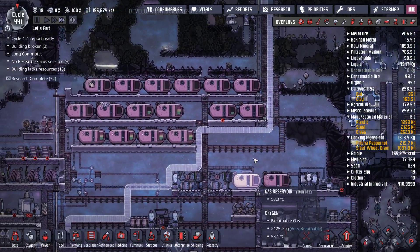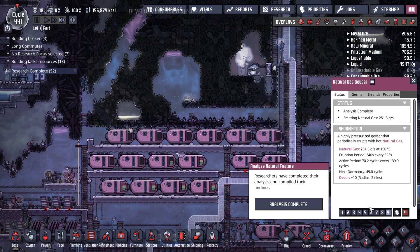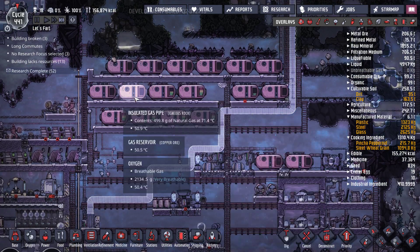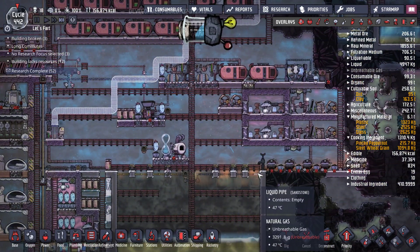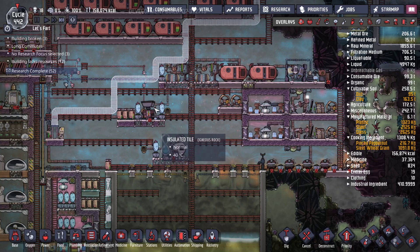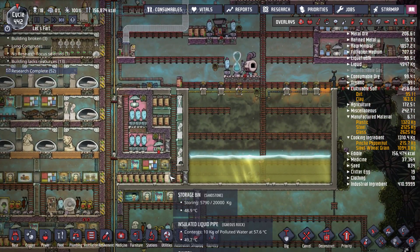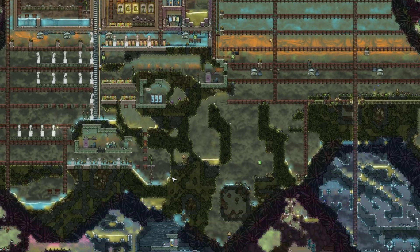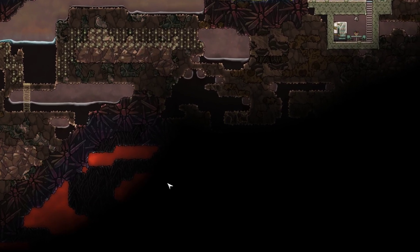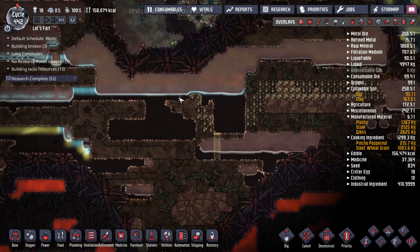The gas is just shooting off the tubes, but oh well. Natural gas is back, which is great. How long is this going? Another 49 cycles. So we'll probably be set with power for a while. Okay. And this guy is done, so we need to grab some more steel. But we don't have lime — that's an issue. Maybe we need to set up a Pacu farm, because they die super fast.